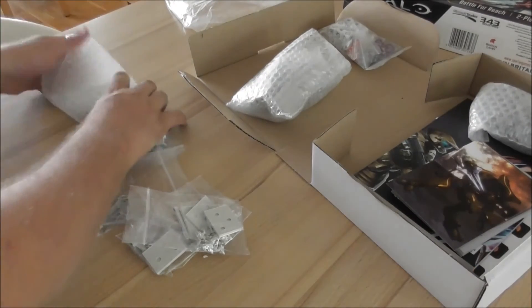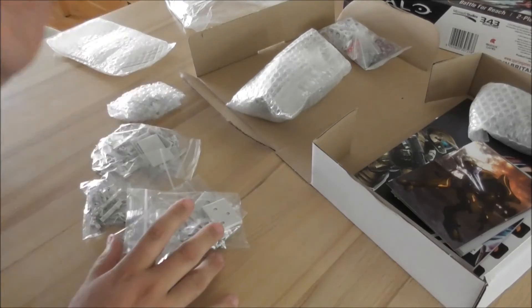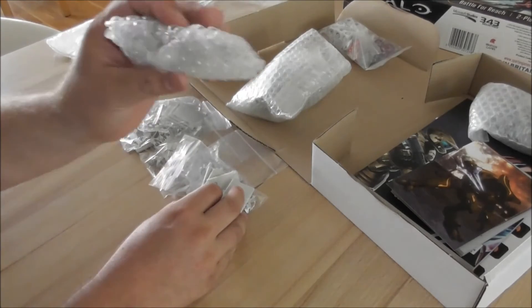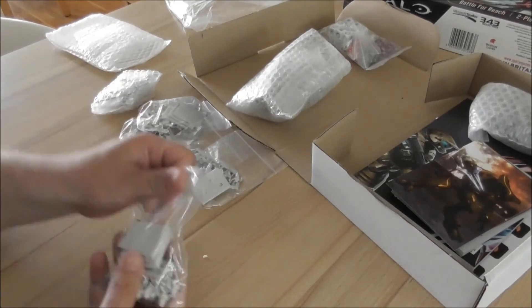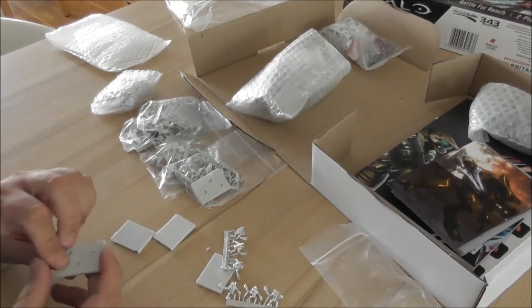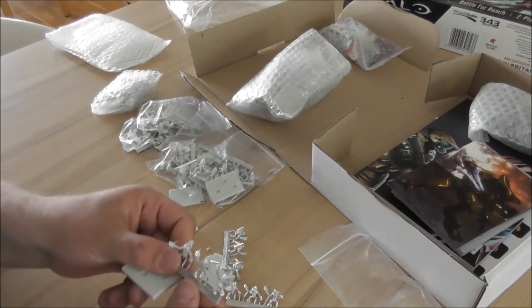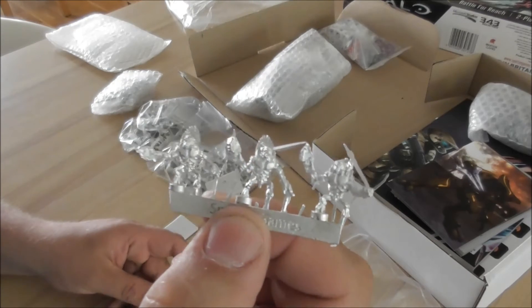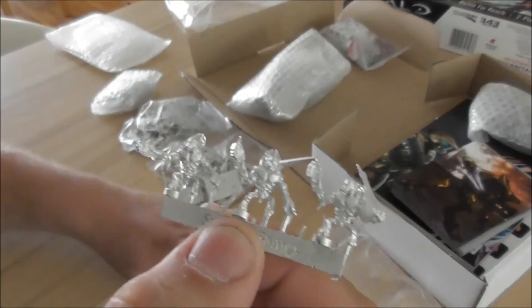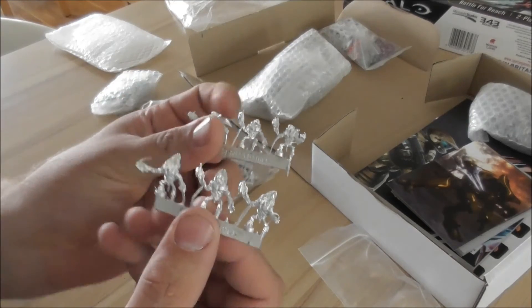Next are the bubble wraps and you can see a lot of bags, one more bubble wrap inside, and a lot of infantry and resin flyers. Bases with three holes — one model runs into each hole — and then three times the same sprue of Covenant grunts. I think they look cool — you basically get three of them, so three bases, three elements of these guys.